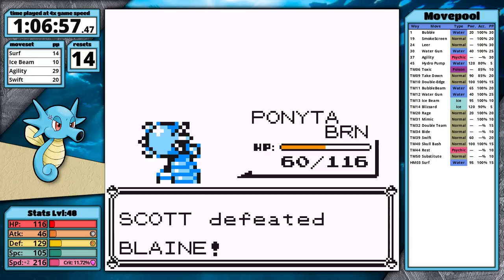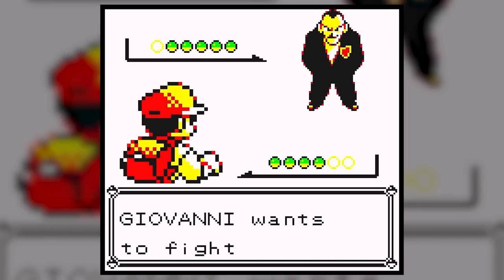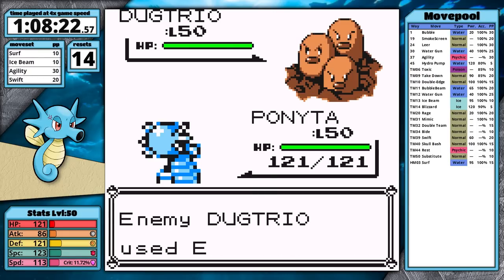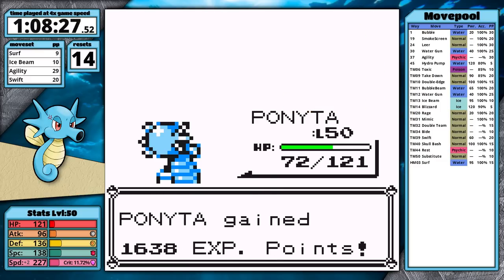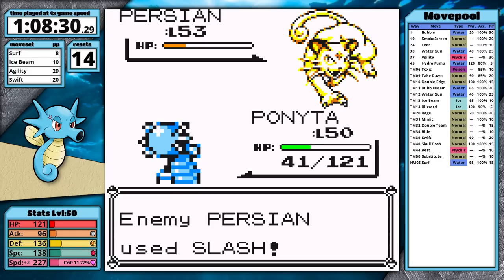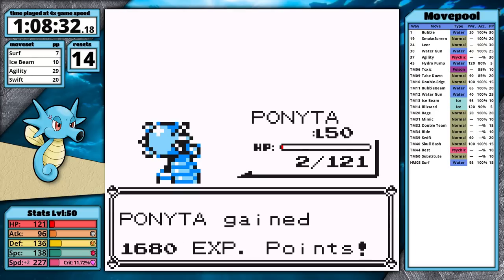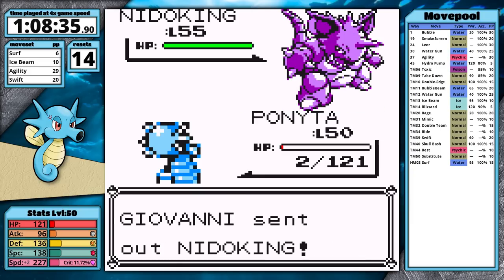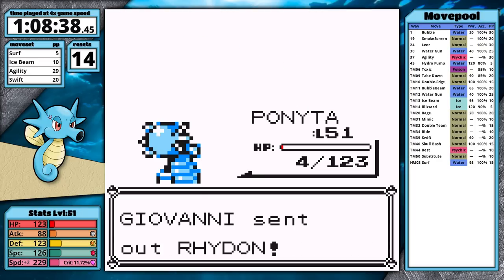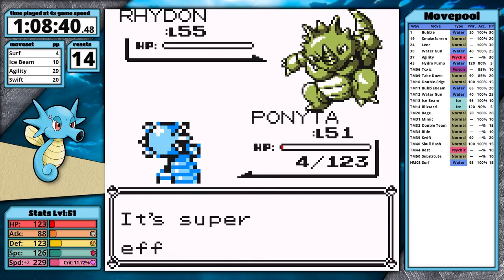The only Gym Leader left is Giovanni. He leads with Dugtrio — I'm exposed to Fissure on the first turn because I'm slower, but after setting up Agility once it won't work anymore. Surf knocks out Dugtrio. Persian's Surf takes it to orange, then a massive slash crits, leaving Horsea at 2 HP. I need to one-hit both Nidoqueen and Nidoking or they'll use Thunder. Luckily the first goes down in a single hit. The Nidoking also falls. All that's left is Rhydon — the only way I can lose is a Gen 1 miss. Luckily it doesn't happen, and Horsea wins.